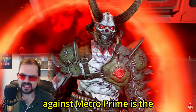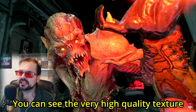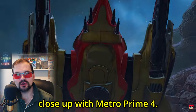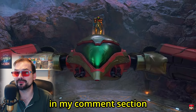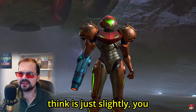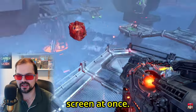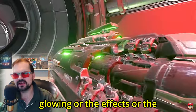Where Doom Eternal does win outright against Metroid Prime is that enemies up close look a lot more impressive — very high quality texture details, bump mapping, and so forth. Now, we don't really have that sort of close-up footage with Metroid Prime 4. Doom Eternal has certain bits that are just so impressive because there's so much more going on on screen at once: the amount of action, the glowing, the effects, the particles.